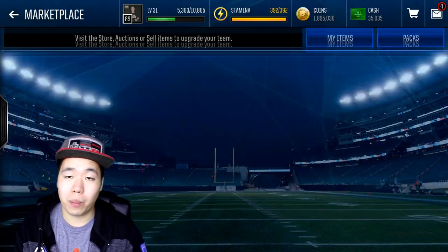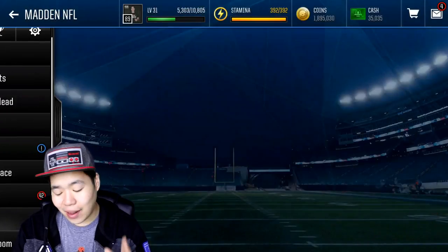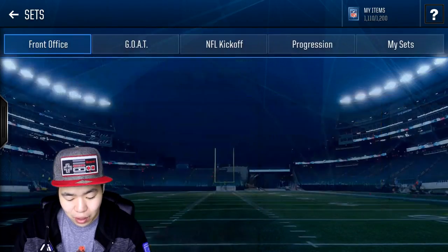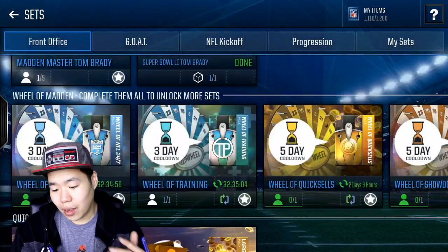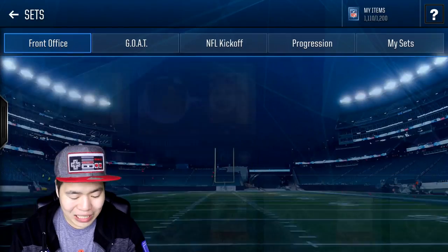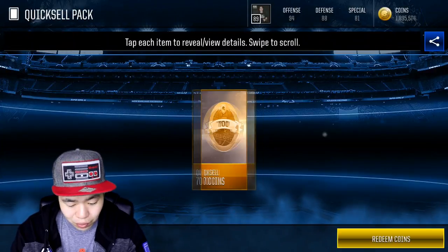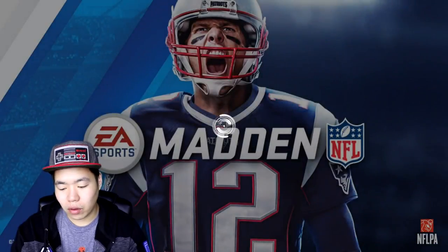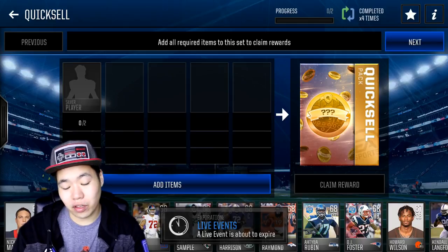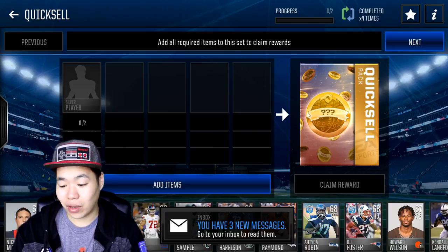If you want to be a little more ballsy — if you want to gamble a little more — what I like to do is go to sets afterwards and do the large quick sells. Also don't forget, you got to do these sets every single day, the 24/7 set. That's really good — it gives you a free silver player. The wheel of training is really nice to quick sell. Every five days you'll be able to get a free player. What I like to do is throw the silver players in — I just got an unknown error, that's awkward. So you can trade in two silver players to get a quick sell. Silvers are selling for about 500 coins, so if you're lucky, you can post anything higher than a thousand. So that's a gamble.